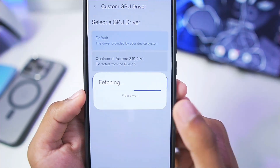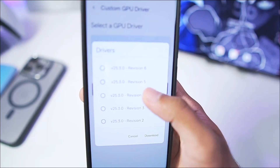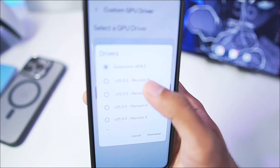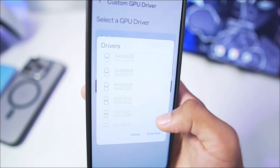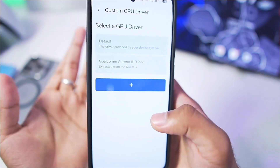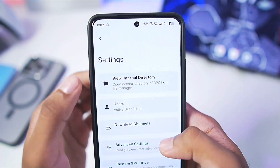For custom GPU driver support, select the first option. If you have a Snapdragon processor Android device, add the custom graphics driver — the major Turnip driver 25.3.0 revision 6. However, if you are using a Snapdragon 8 Elite, MediaTek, or Exynos processor Android device, go with the default system graphics driver.